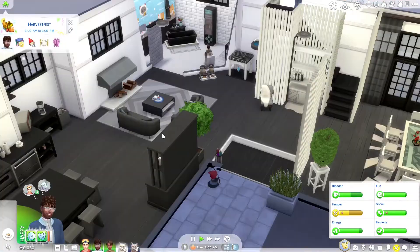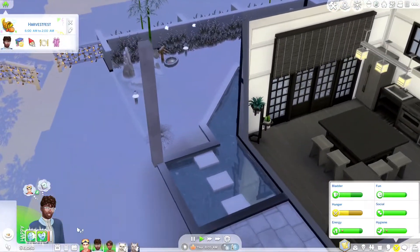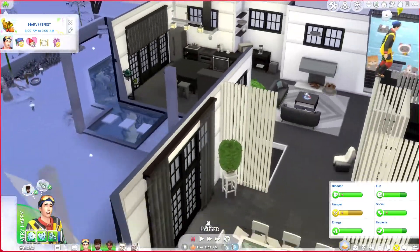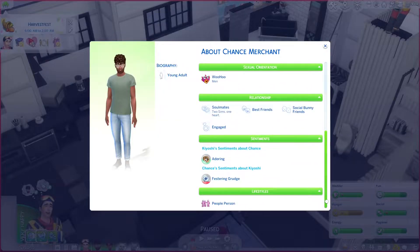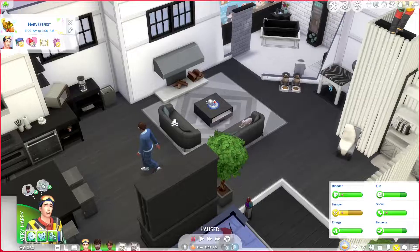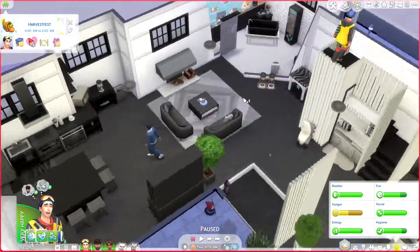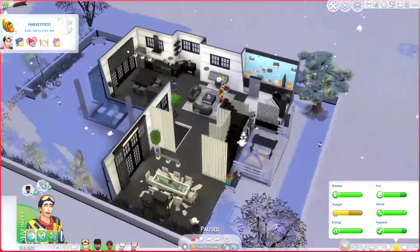My whole point with this household was I wanted to experience a different culture, so I wanted Kiyoshi and Chance to be together. Their relationship isn't the healthiest though — that mean interaction glitch that's been happening to everybody is really annoying. Their sentiments are soulmates, best friends, Social Bunny friends, and they're engaged. Kiyoshi is adoring about Chance, but Chance has a festering grudge against Kiyoshi because Kiyoshi, due to his erratic trait, can be mean for no reason. He tends to be kind of mean to Chance and they don't have a full friendship bar anymore.